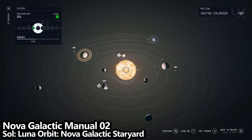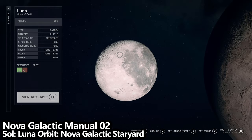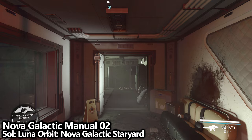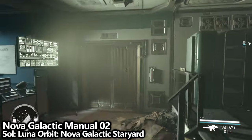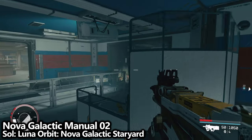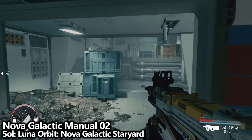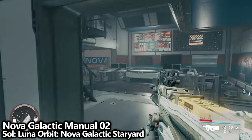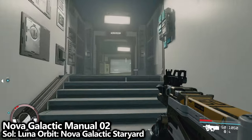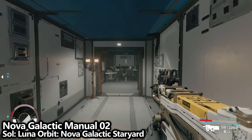Still in the Sol system, Earth has a moon called Luna. Go to the orbit of that moon and you'll find the Nova Galactic Star Yard. You may need a little story progress to unlock this, but once you dock and board, you can find the Nova Galactic Manual 02. Head through the door — it's a bit of a maze, but it's really the only place you can go. There may be some enemies that respawn. Head up the stairs, keep going to the central area, up the next sets of stairs, and to the right-hand side at the little split. Once you reach the workroom, go around the corner and find the collectible sitting on a desk right in front of you.